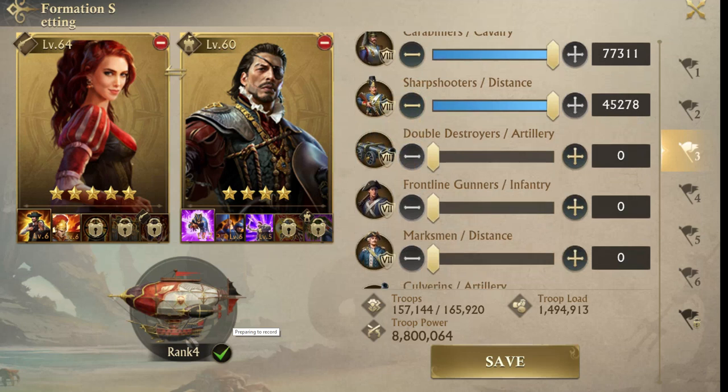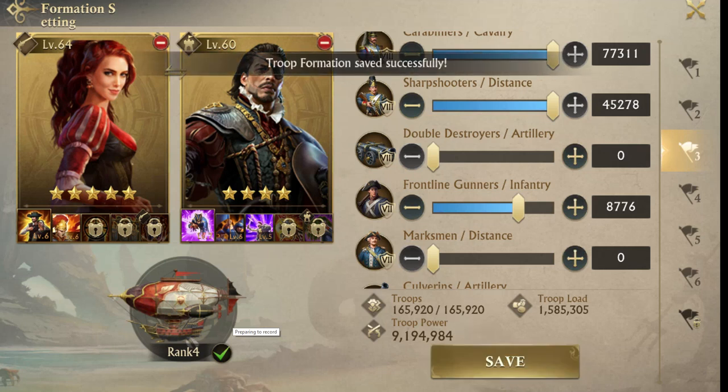For this one we're doing the same thing we did on formations one and two, but it's just bigger numbers because I have more troops. I have 165,000 troops available to me. So formation three is always going to be my attack when I have buffs on.